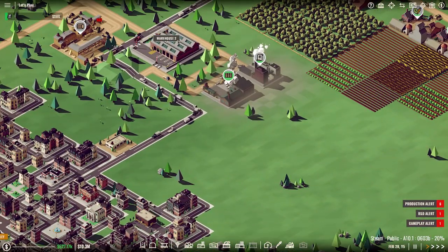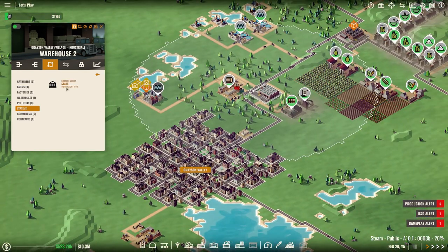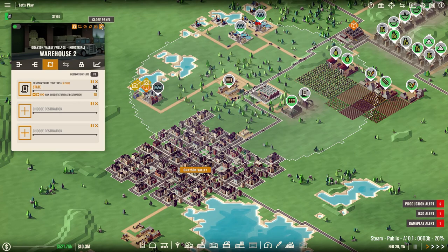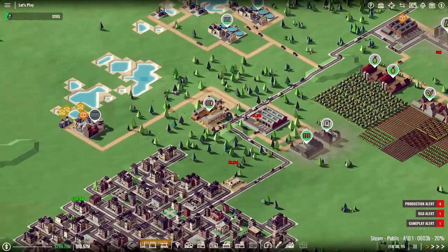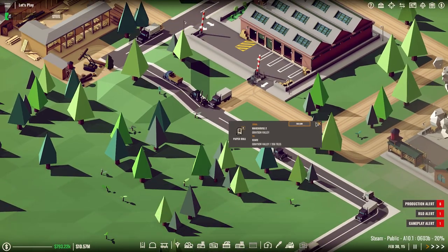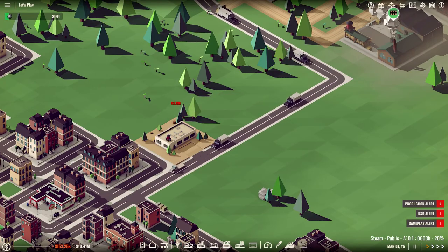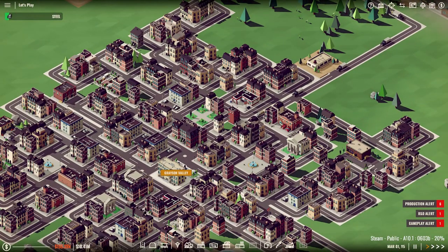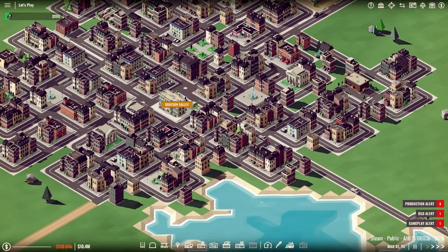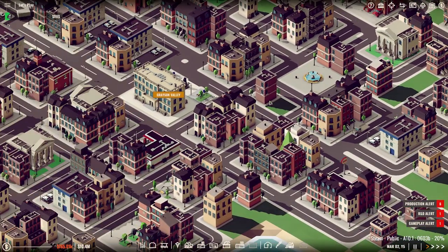Let me just check something here — the destinations, choose the destination. Grayson Valley — I wonder what will happen. Yes, carrying paper. Let's just see where it goes — and see if it actually sells it. Because if it sells it to the state, that's fine with me. I just want the money. I just want it in my warehouse instead of just staying there for no reason.